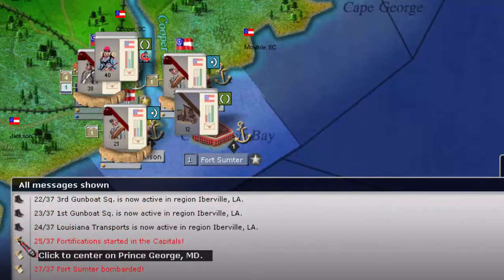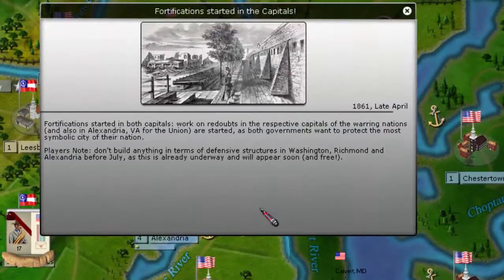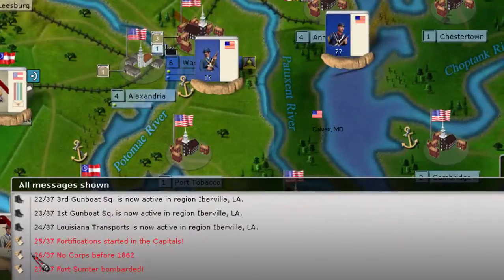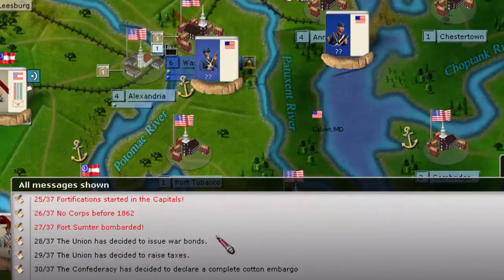Here are some of the key messages: we've started to build fortifications in Washington, Richmond, and Alexandria — though we only control Alexandria. No Corps before 1862. We bombarded Fort Sumter, and something gives us an extra one point of national morale.